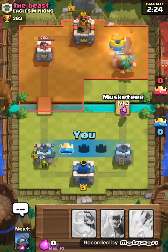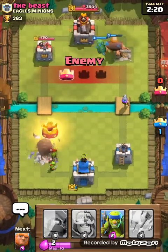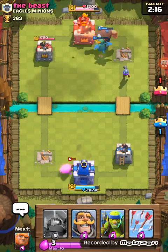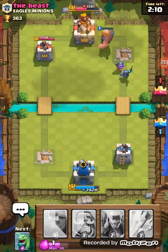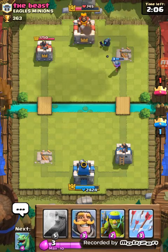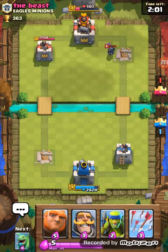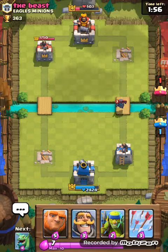His goblin barrel shouldn't do too much damage, and even if it does that's fine. It's a tie but I should still win this battle because I'm sending down a mini pekka right now, with a musketeer behind it. We'll save up to nine elixir and then use the giant and baby dragon combo again.